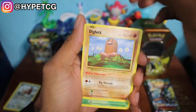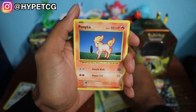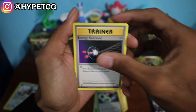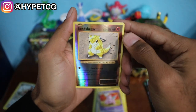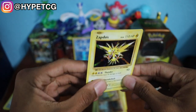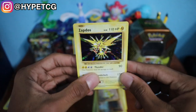We have a Diglett, Caterpie, a Poliwag, Pikachu, a Ponyta, Venusaur Spirit Link, Energy Retrieval, Nidorino, and a Sandshrew Reverse Holo. And we have a Holographic Zapdos! It's very hard to pull Holographic cards out of the Evolutions set, so I will take it anytime I can. This is looking very nice. Let's put that in the sleeve and then put it in the back.